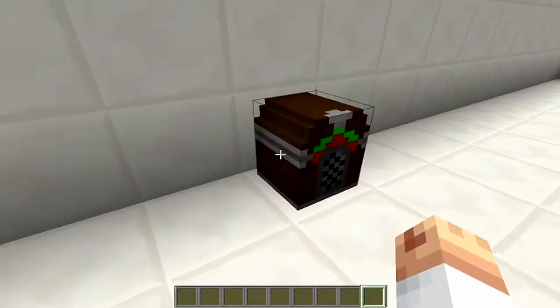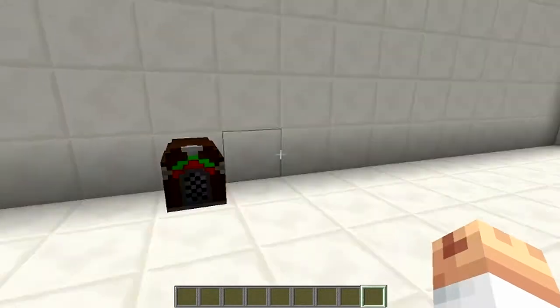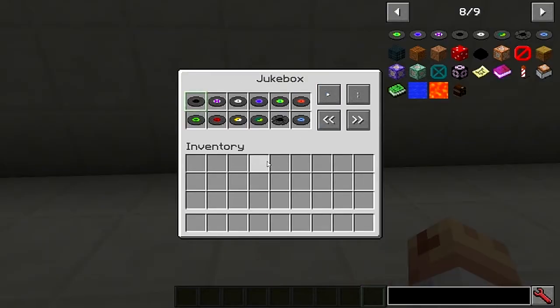Once you've got it, you put it down on the ground — it looks like that, and is that cool looking! Takes you back to the 60s. All you do is right-click on it, it opens this little GUI up. You put all your records in there — every record you can get in the game can be stored in there.